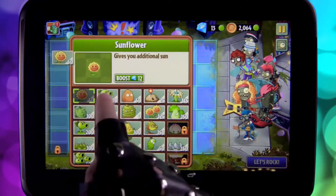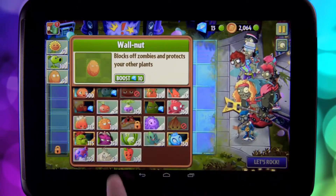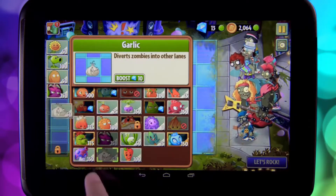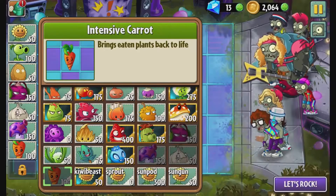The first thing we're going to do is grab some of our classic roadies, before we take along the fat beat from part A, and then our new garlic, the Sport Room, and the Intensive Carrot. Alright, I think we're ready to rock.